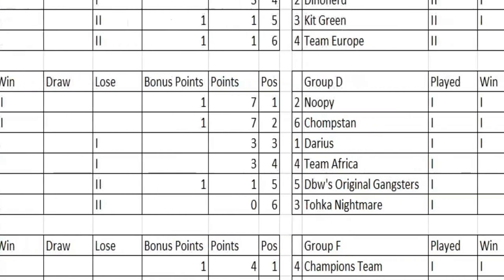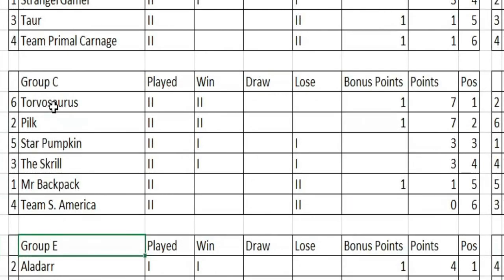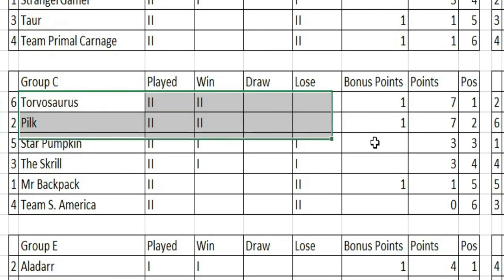When do these two play each other? Round four — Pilk going up against Torvosaurus. Could be a good match for Star Pumpkin and Team South America to close the gap. Gotta be a must win for Mr. Backpack against Torvo, otherwise Torvosaurus will run away with it. Pilk against the Skrill again — could be an important match. I think round three could be a big round in deciding who stays and who goes. I feel like one more win from Torvosaurus and Pilk and those two will go through — and then it's up for grabs between the other four. I hope you enjoyed this session. This is DraytonGamer signing out — thank you.